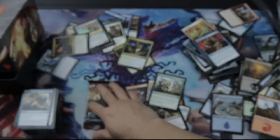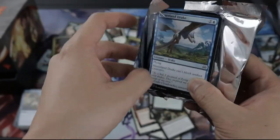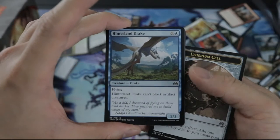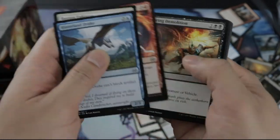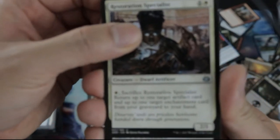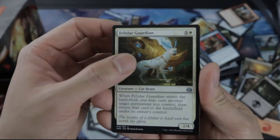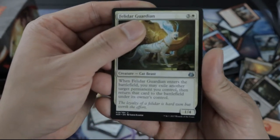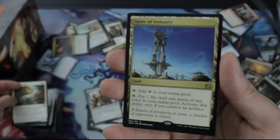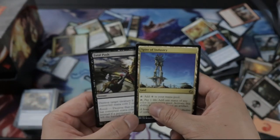Oh my goodness, we are down to the last pack. Last pack! Are we going to end this with nothing really useful at all? Come on. All right, let's go to the traditionally commons and then the rare. Restoration Specialist, Cogwork Assembler, Felidar Guardian, and a rare — Spire of Industry. I think this is the best rare we got from this bundle.